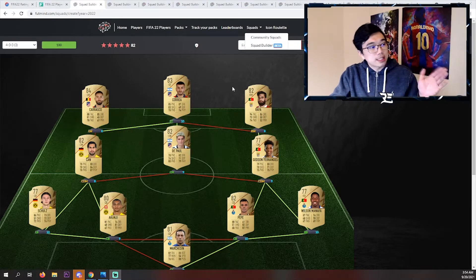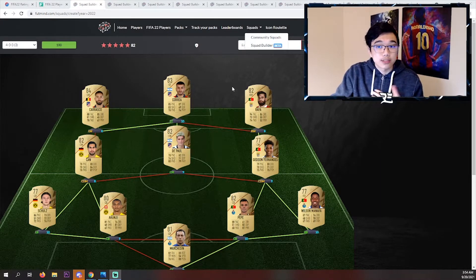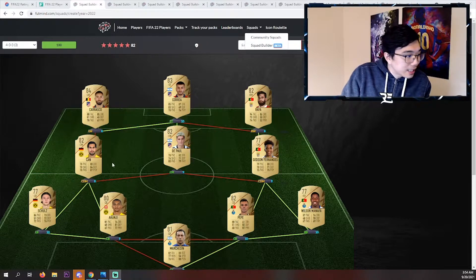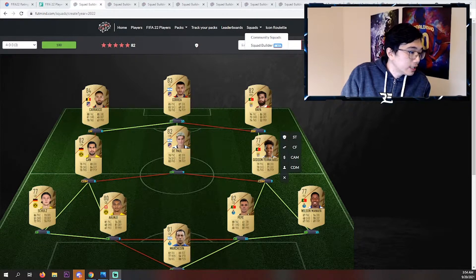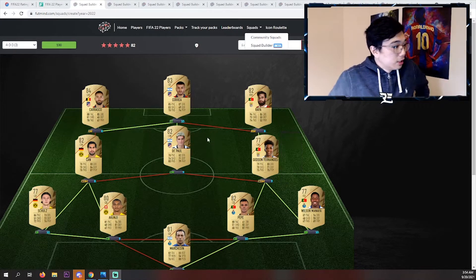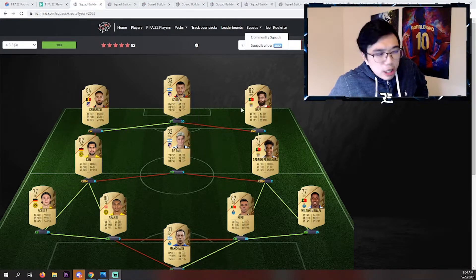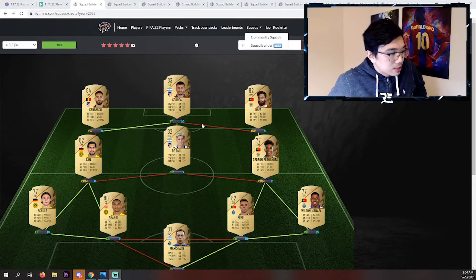For most of these teams, the formation I personally rock is 4-2-1-2 narrow. So most of them you can see — for example, this one has three dudes in the midfield: Chan CDM, DePaul, and Fernandez at center mids. I would probably go Carrasco and Rafa up top, then Correa at CAM.